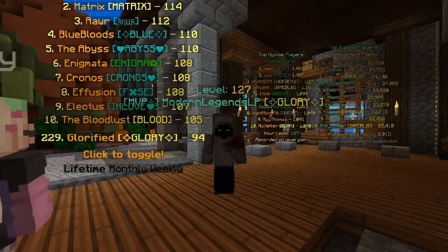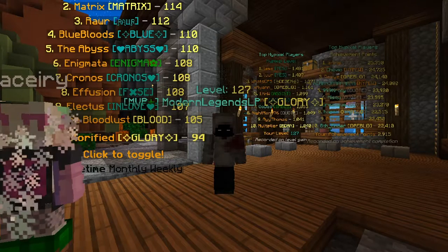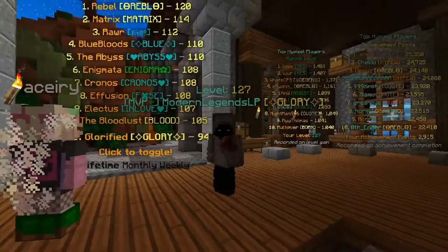If you punch any staff member in the lobby, they get punched into the air. Sadly I didn't find any staff member, so let's punch this man — but it's not working because he's not a staff member.